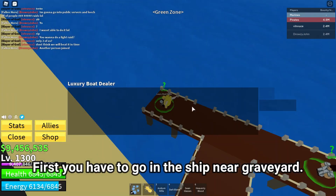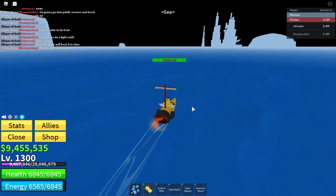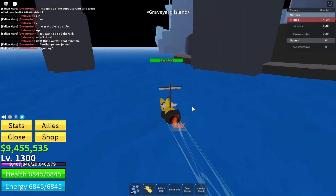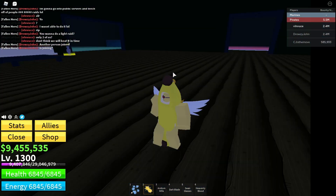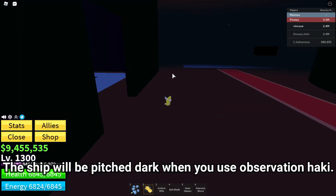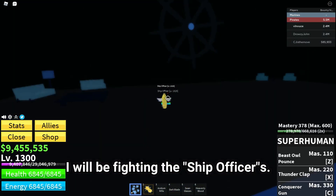First you have to go to the ship near the Graveyard. Once you're in the ship, you can use Observation to find any NPC to kill. The ship will be pitch dark when you use Observation Haki. I will be fighting the ship officers.